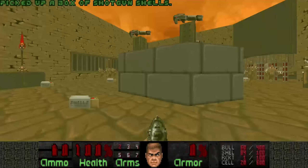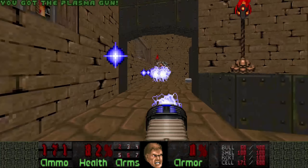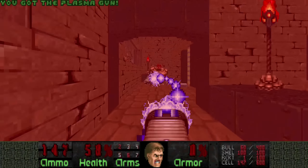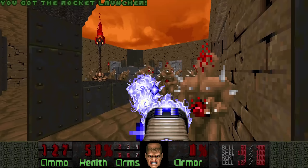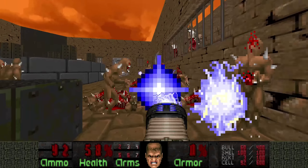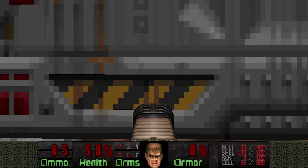The first thing to do here is quickly grab the Plasma Rifles. These we will use to kill the Mancubus here, and then blast ourselves through these Imps, and grab the super shotgun.